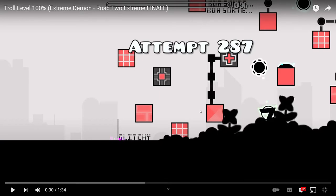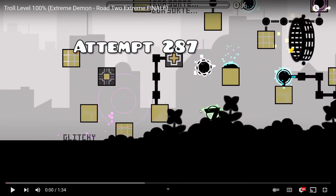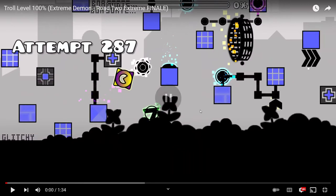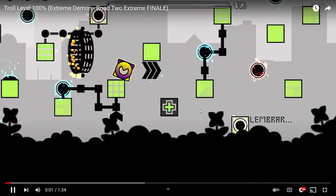It starts off with this little jump — you're going to jump right in between those two blocks. Wait until the edge of the block and jump, because that block right above you is a real block, so it will kill you if you jump too early. This pad is totally fake, this orb is fake, this portal's fake — lots of this stuff is fake.